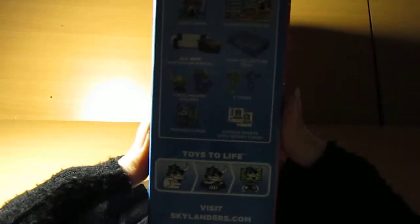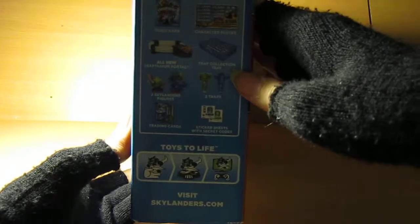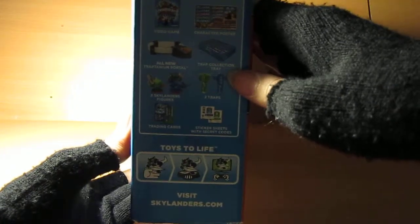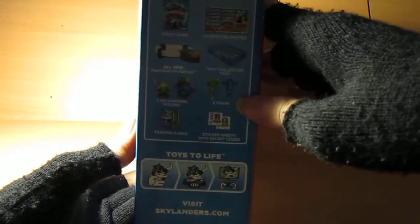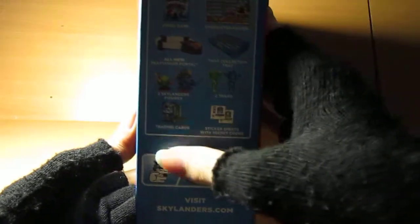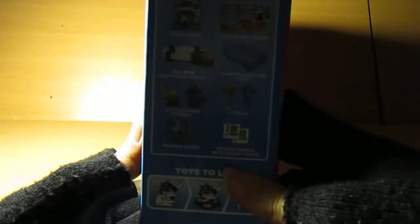See the side of it — it has everything that's included: the video game, character poster, a Traptanium portal, the trap collection tray, the two Skylander figures, two traps, the trading cards, and the sticker sheets with the secret codes.